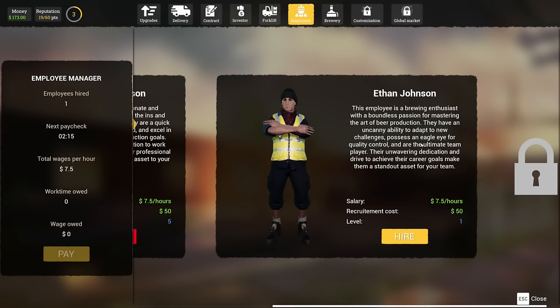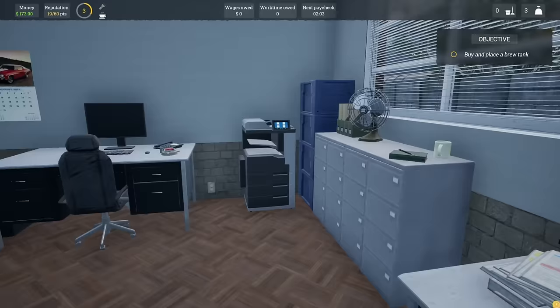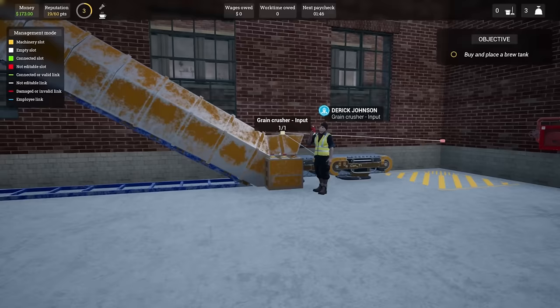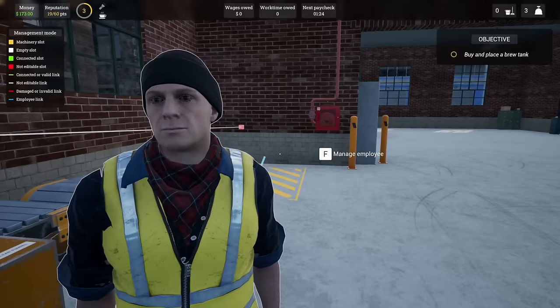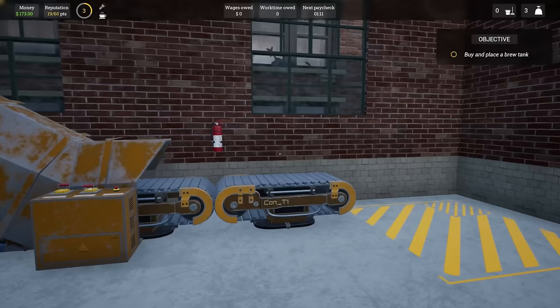This employee is a brewing enthusiast. There's also an 'eagle life quality control' - the ultimate team player. It'd be 50 to hire them. I wonder if they can drive a forklift. Let me see if I can tab - I don't know if they're capable of doing input and output. This guy is like 'I don't have anything to do' - work, follow, step aside, wait here, wait at office, assign workstation, cleaning. Can I assign him to a forklift? No I cannot.